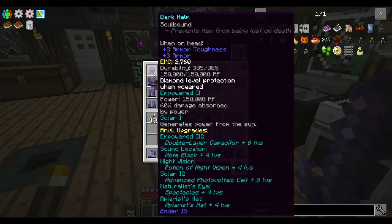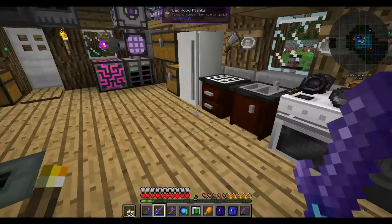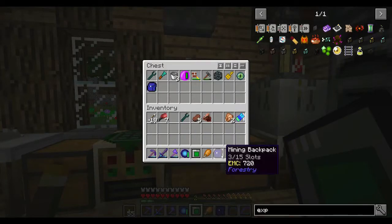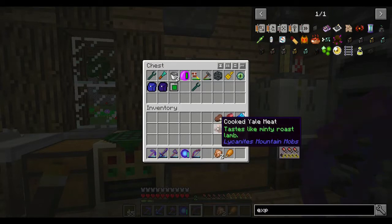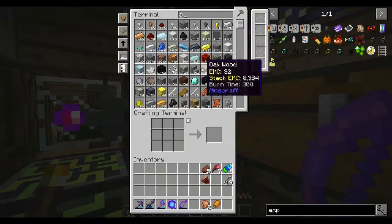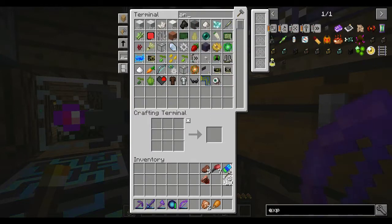I think we're at the point where maybe we can just go and take out this dragon now. So I'll put this stuff away. I'm going to keep that because it's soulbound - that's fine. Keep food on me, that's not a big issue. I'm going to need some more arrows. Do I have any arrows in here? I don't have many at all. Honestly could have sworn I had more than that.